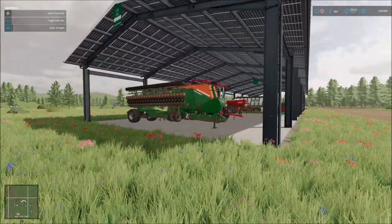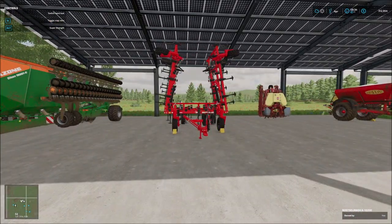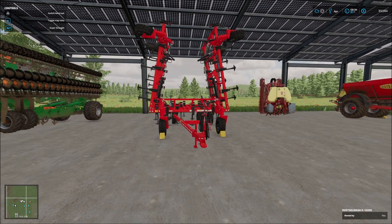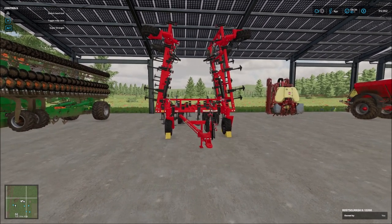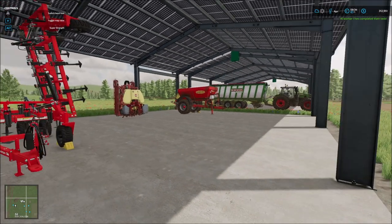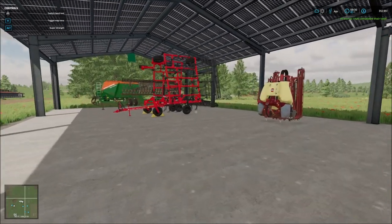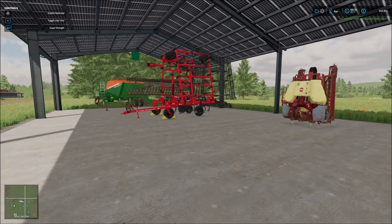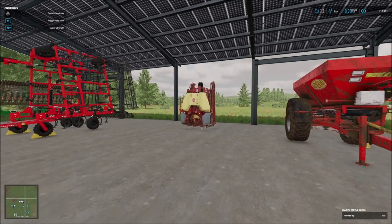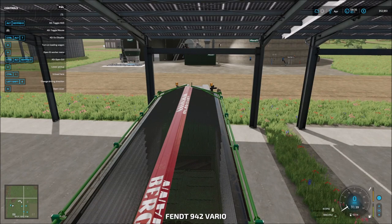Here we see there's my planter slash seeder, which is perfect for setting up our new fields — all pretty good size. Then we've got a cultivator. This is what I've been using to create new fields. I downloaded a mod that would allow me to create fields with this, because I had been doing it with the standard plow but it just took so very long. The mod really helped me out and allowed me to create fields a lot quicker with the cultivator — much wider working with. Then we've got our fertilizer, our lime spreader, our loading wagon, and our Fendt 942.